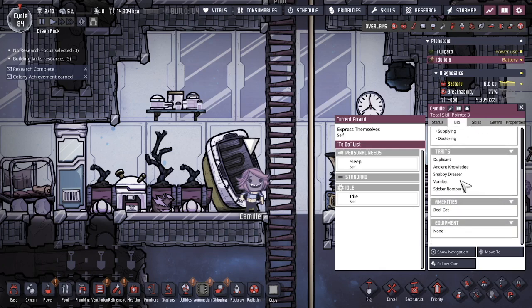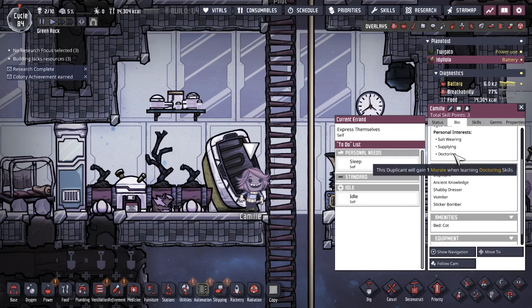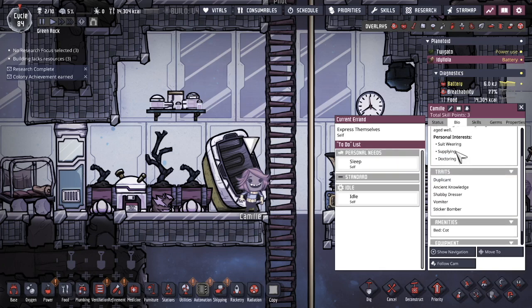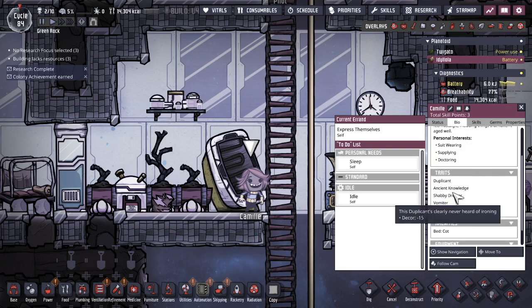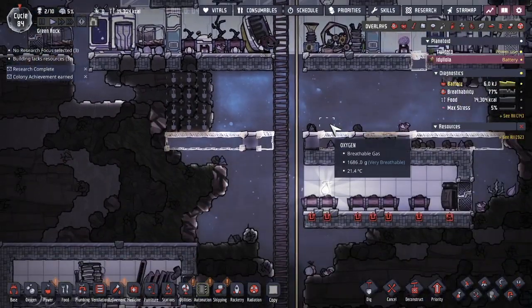Let's see what this dupe has — shabby dresser. Their interests are suit wearing, supplying, and doctoring. I generally don't like the interest of doctoring because dupes don't get injured or sick that often, but suit wearing and supplying is pretty decent. Their positive trait is ancient knowledge. Let's bring them — I'll call them Doctor. I'm not going to accept any other dupes that have doctoring skills.